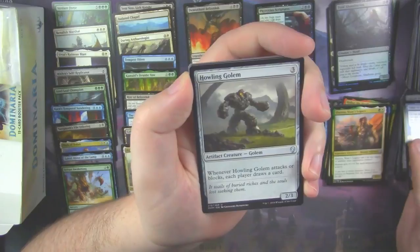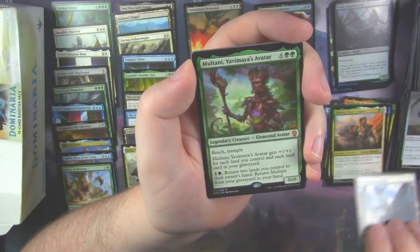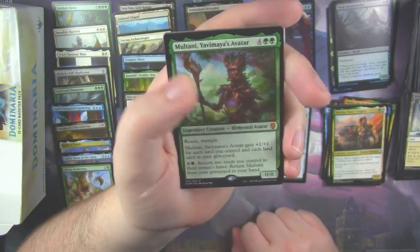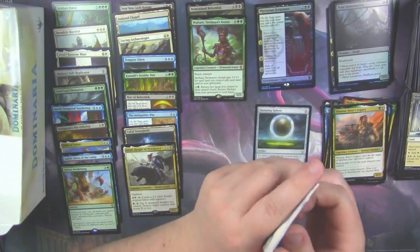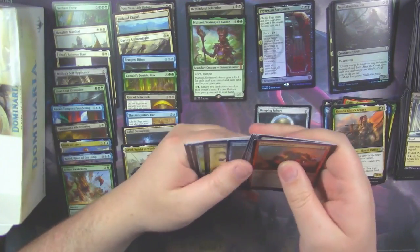Time of Ice. Howling Golem. Memorial to Glory. And there's another Mythic — Molteni, Yavimaya's Avatar. There it is. Very nice. Big old green creature that can come back from the graveyard, which is always nice. Recursion is always good.